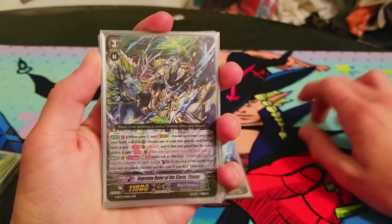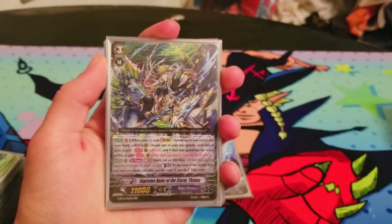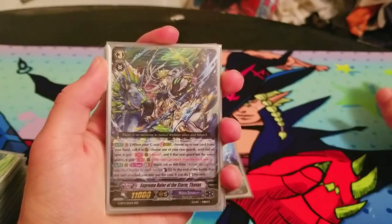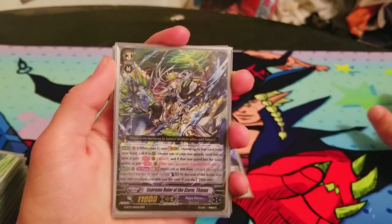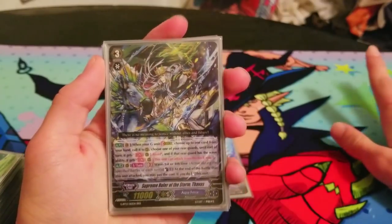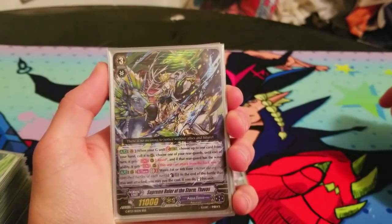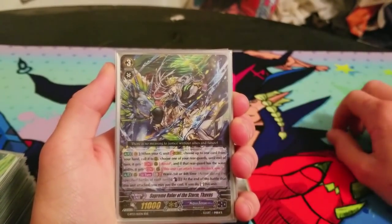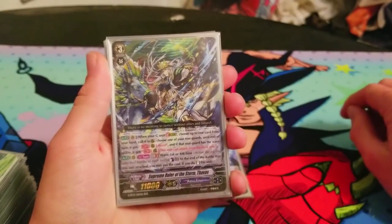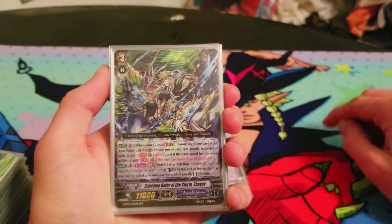The new Thavas — Supreme Ruler of the Storm Thavas — when you stride, you pick up to one card from your hand and call it, then you pick one of your rearguards. You do not need to pick the card you called; you can just pick whatever you want. Until end of turn, the chosen unit gains Resist.